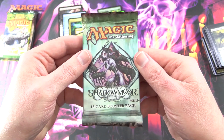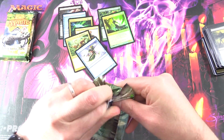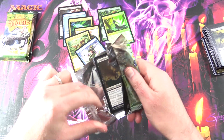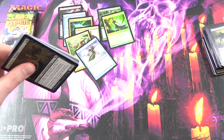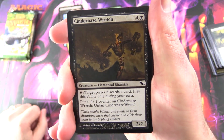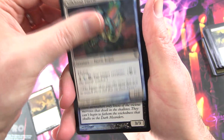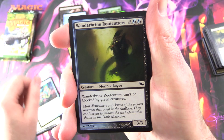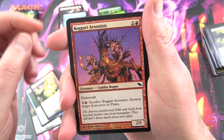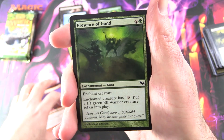Next up it is Shadowmoor. I noticed a very different art style with that last one, and I'm guessing that fits in with the theme. We've got Cinderhaze Wretch, another Elemental Shaman, Silkbind Faerie, Wilt-Leaf Cavaliers, Scar, Boggart Arsonist — Creature Goblin Rogue — and we'll have to add that one to the Goblin Collection.